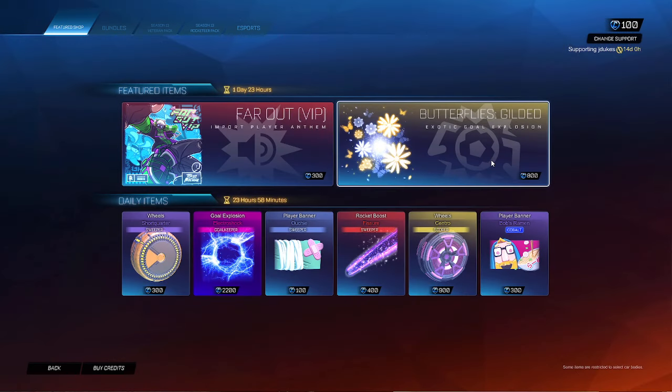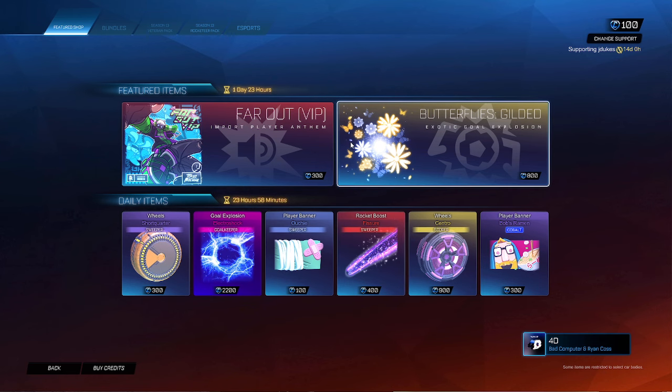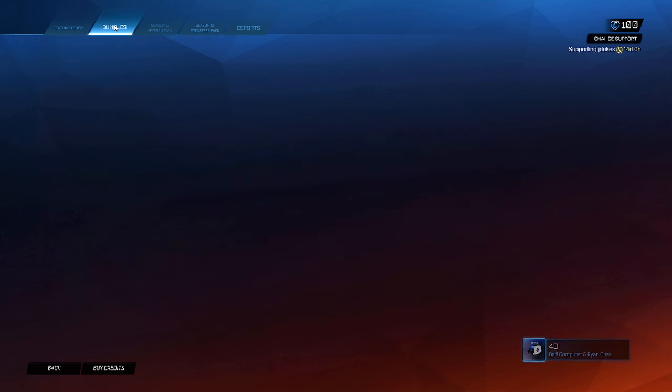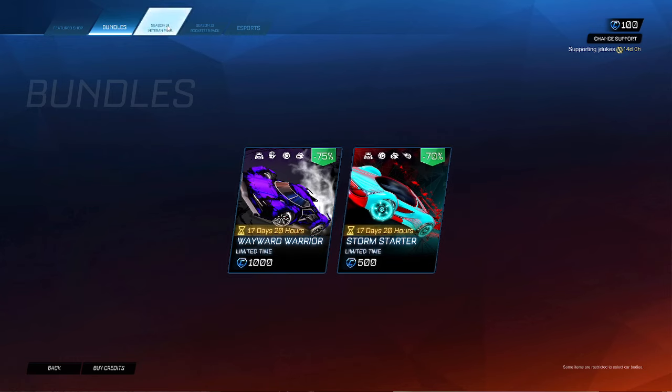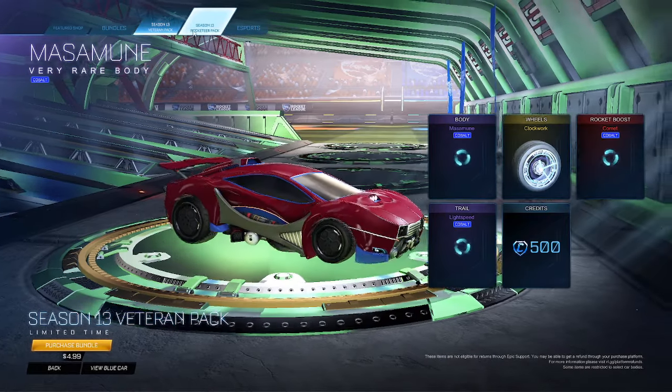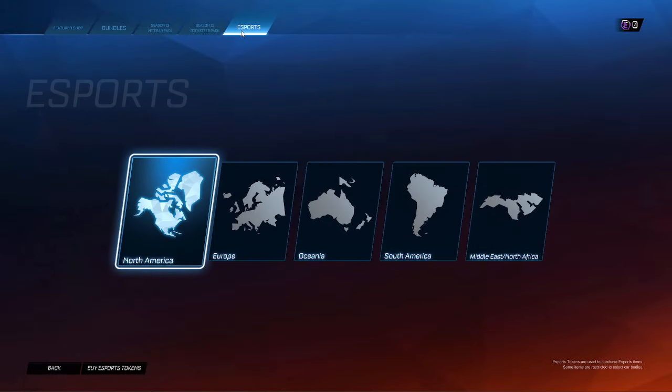I'm gonna give this a 4 out of 10. Butterflies Gilded — very cool goal explosion — just would have rather seen a new gold item, like we've been seeing recently, that would have been cool. But still, don't get me wrong, very cool. 4 out of 10 shop today. Here are the two bundles still here — bundles are not getting new additions right now, I don't know why. Season 13 Veteran Pack, Season 13 Rocketeer Pack, and as usual the esports shop.